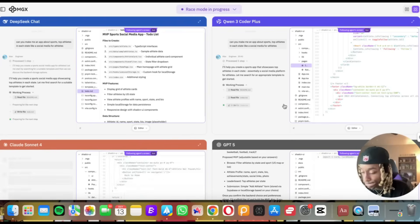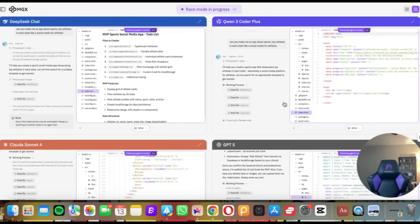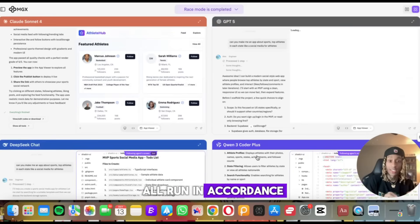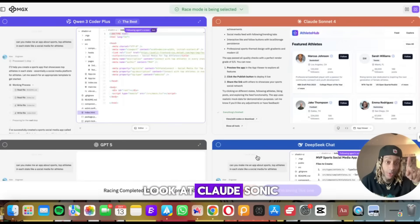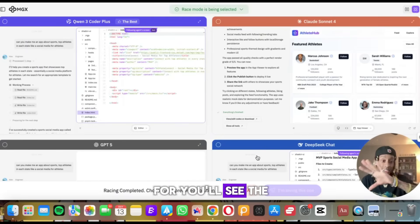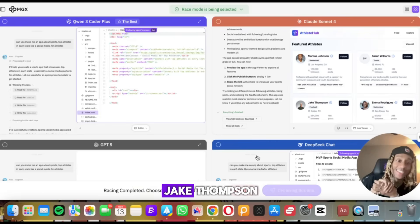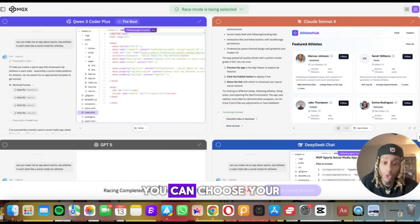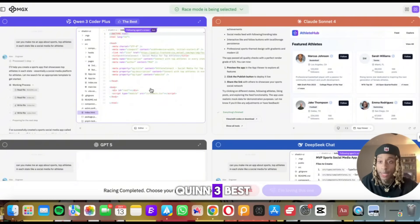I noticed they switched places — so I guess they all run in coordination. You can see them switching places in real time on the screen. Look at Claude signing in right now. You'll see the app start to come together: we got Marcus Johnson, Sarah Williams, Jake Thompson. The race has been completed, and you can now choose your preferred solution.